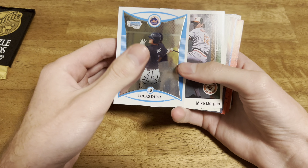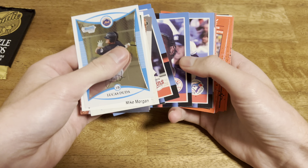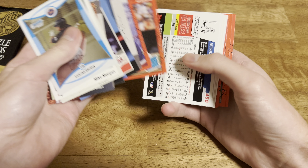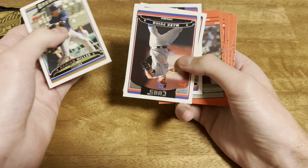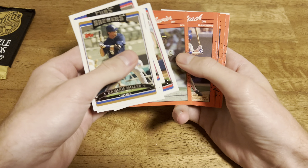Mike Morgan. Anthony Rizzo from 2016 Allen and Ginter. Bobby Dickerson, Rochester Red Wings. Mike Lockwood, 2000 Bowman. And Steve Sisko, 2000 Bowman. Some 2006 Topps - Mark Prior, Derek Lee.